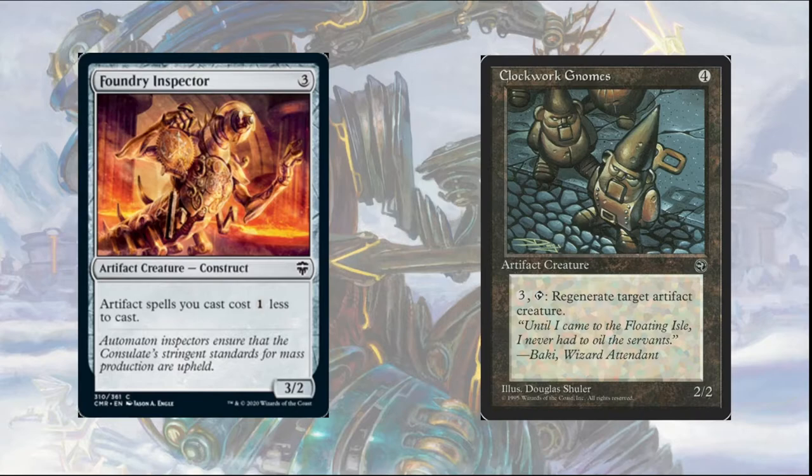Clockwork Gnomes costs four colorless and is a 2/2 creature that says pay three, tap to regenerate target artifact creature. With Clockwork Gnomes on the field, it allows you to either have constant protection on Patchwork Automaton, or it can act as an indestructible chump blocker, which turns out to be a very valuable effect in a four-player setting.